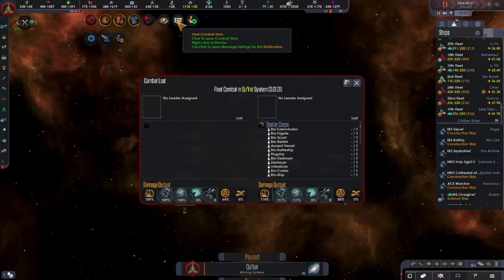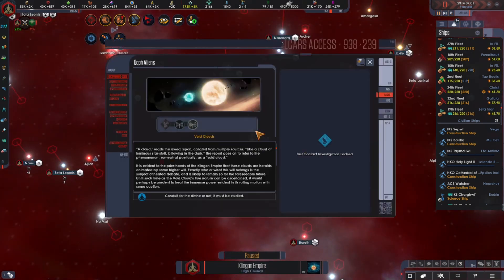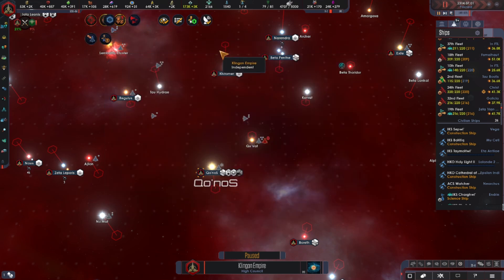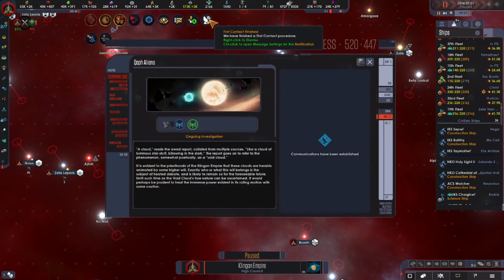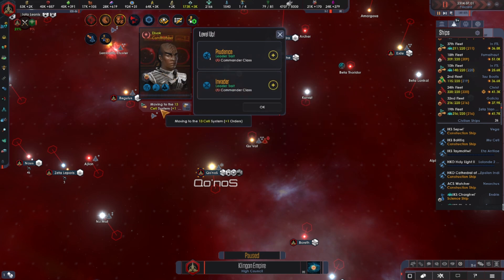I don't think there's anything we need to do here. It's not as though they're actually taking anything. Conduit for the divine — it must be studied. The foreign power is healing us. So we have met whatever that was. Invader or prudence — let's go for prudence, because you're leading a military fleet.